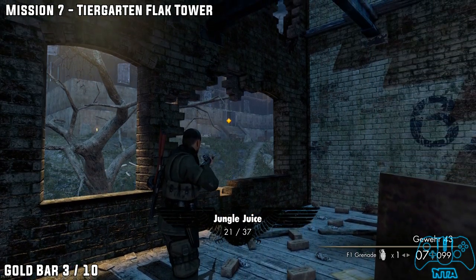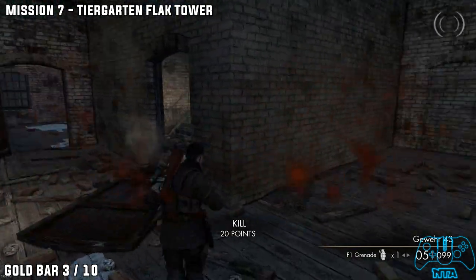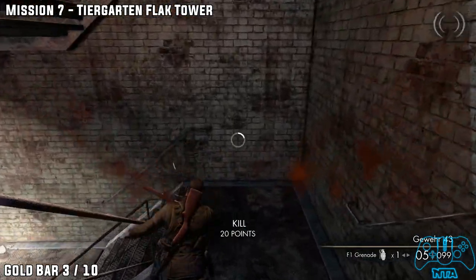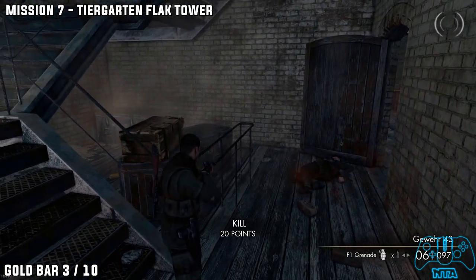Gold bar number three. From the last location, go in the door and head downstairs. Once you reach the bottom, behind the crate to the left, you will find the next gold bar.